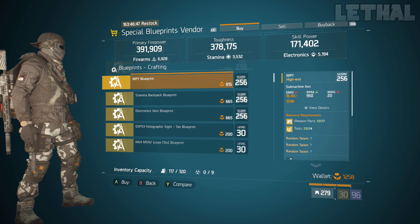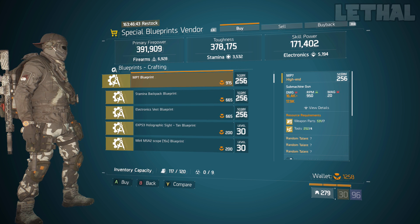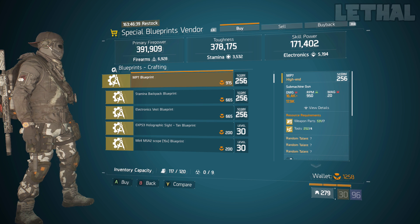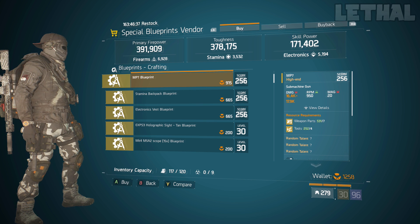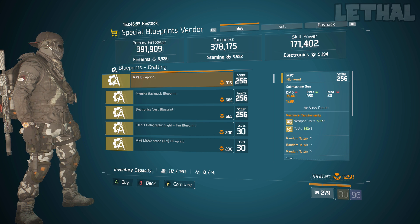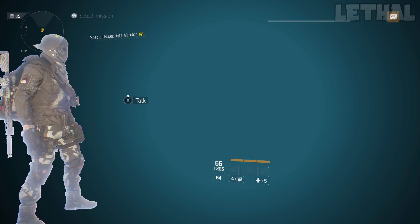Next up, you guys want to look at this MP7 blueprint. This is not the most favorable SMG in the game anymore — the House and the MP5 are a bit better. But if you don't have this blueprint and you want to make future builds with this gun and don't have a good roll, I would recommend picking this up.